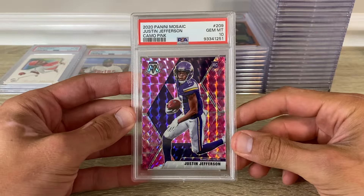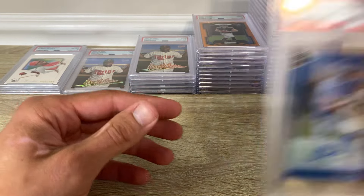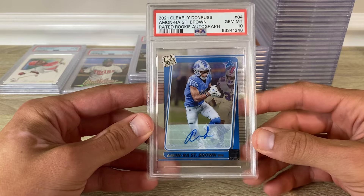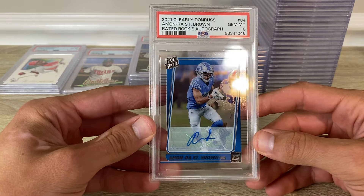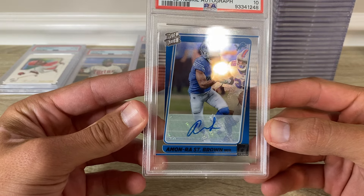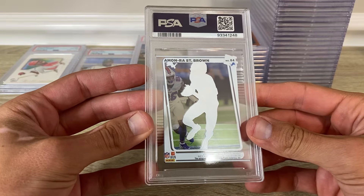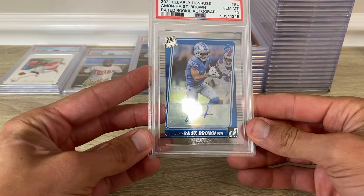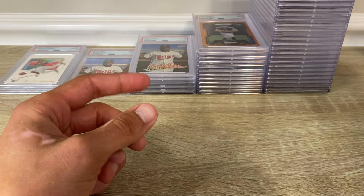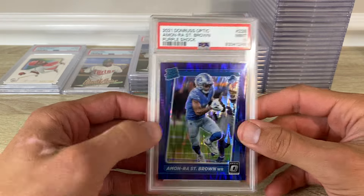2020 Mosaic Justin Jefferson camo pink in a 10 — these are tough. 2021 Clearly Donruss Amon-Ra St. Brown auto — there's gonna be scratching on it, it's acetate. Impossible to get them without it, but to find ones that are pretty clean is a challenge for sure. 10 on that guy. 2021 Optic Amon-Ra purple shock got a 9.